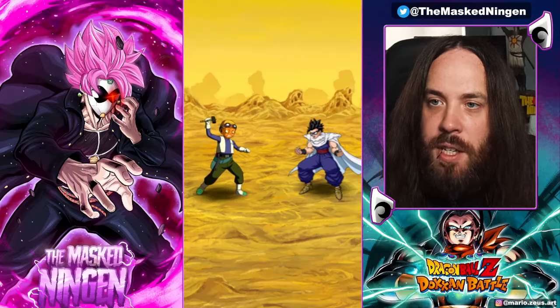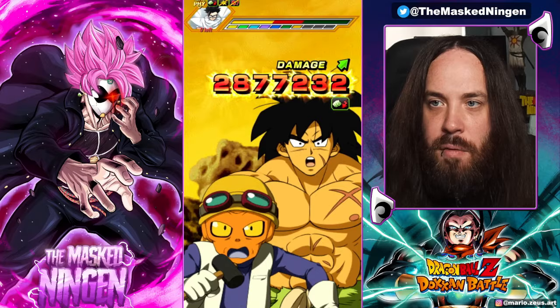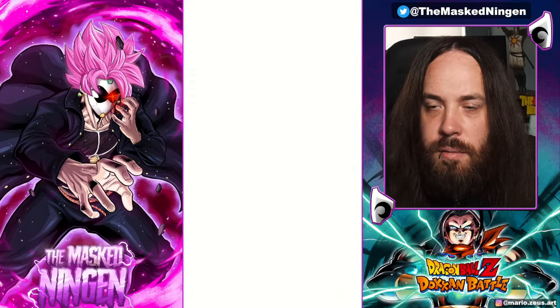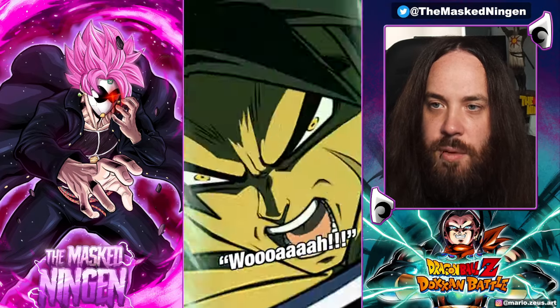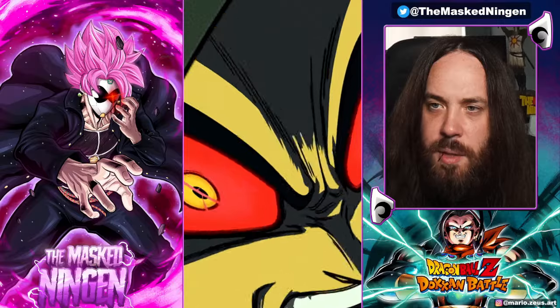We didn't get the seven orbs for the guaranteed dodge but we do have six, so we still have the 50% chance. Everyone's getting a little bit of an attack buff and they also lower attack, which is helpful as well. I should have turned the entrance animations off — actually if I turn them off now I think Cell Max was in slot seven.